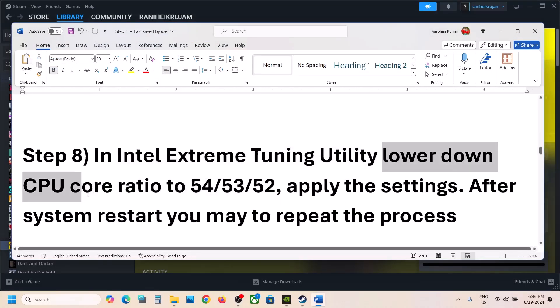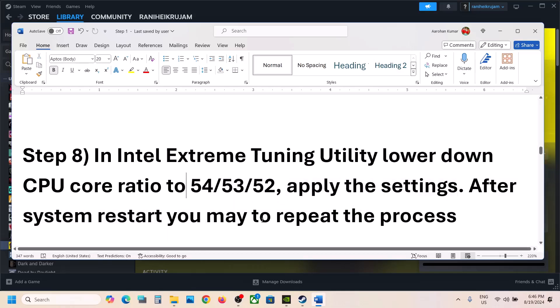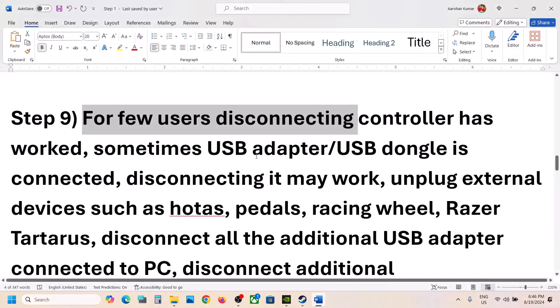The next step is for users of Intel Extreme Tuning Utility. You can lower the CPU core ratio to 54, 53, or 52 — this has worked for many players to fix the crash issue. Apply the settings when you select 54, 53, or 52. Note that when you restart your computer, you will have to repeat this process again, as restarting undoes the change.